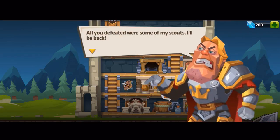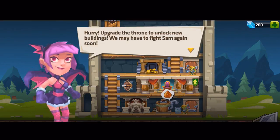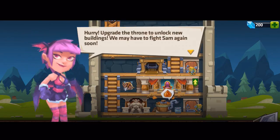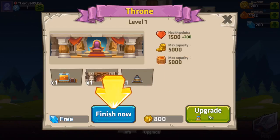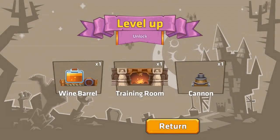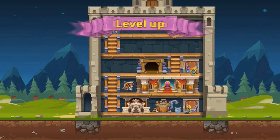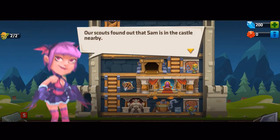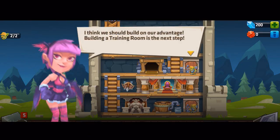You can join alliances and things like that as well — we'll have a look at that in the near future. All you defeated were some of my scouts — I'll be back. Okay, let's upgrade the throne to unlock new buildings. We finish the upgrade and it gives us access to the wine barrel, training room, and cannon. Our scouts found that Sam is in a nearby castle.